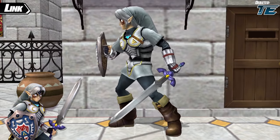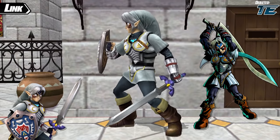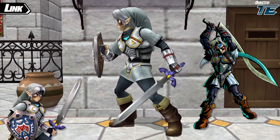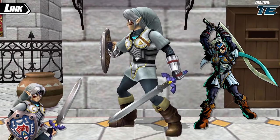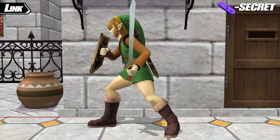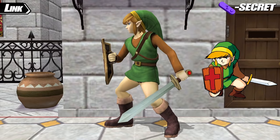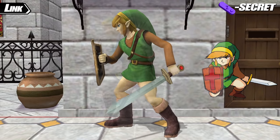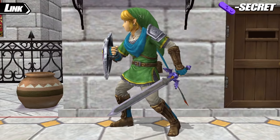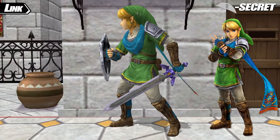Link's Z secret costume fully turns him into an alternate costume of NES Link, as opposed to the recolor discussed earlier. Meanwhile, his R secret costume is Hyrule Warriors Link, based on his appearance in the first Hyrule Warriors game, complete with the long blue scarf. From one Link to another, next we're talking about our resident cartoon: Toon Link. No new recolors were added, so we're jumping straight into Toon Link's first alternate costume, known as Outset Toon Link. This removes the cap and tunic and keeps him in his pajamas, also known as the hero's new clothes during Wind Waker's second quest.